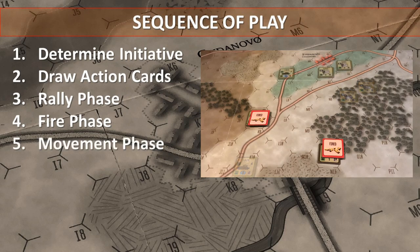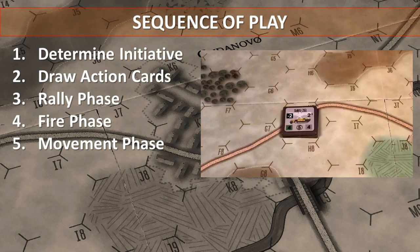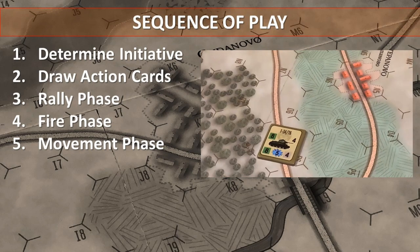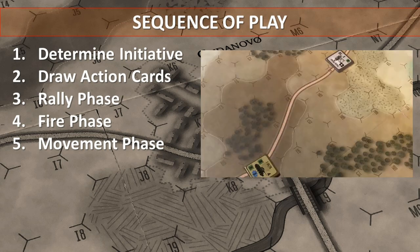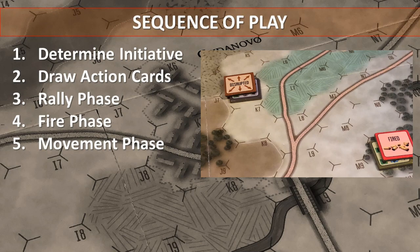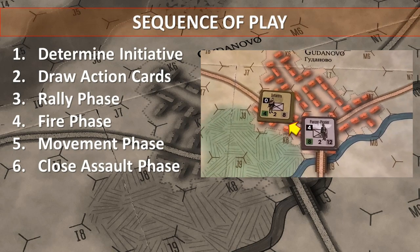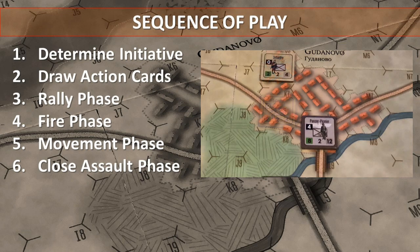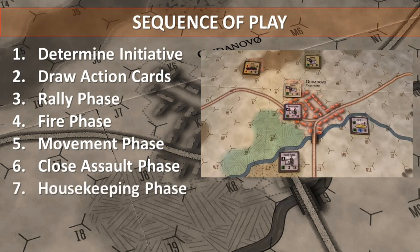In the movement phase, one side moves any and all their eligible units, and then the other side may move any or all of its eligible units. All moved units are marked with a moved marker. While units are moving, the opposing player may conduct opportunity fire. The phasing player may also conduct moving fire with units identified with the blast symbol around their movement factor. All opportunity and moving firers are marked with a fired marker. In the close assault phase, non-disrupted adjacent units not marked as fired may initiate close assault combat and those situations are resolved. In the housekeeping phase, all fired and moved markers are removed.